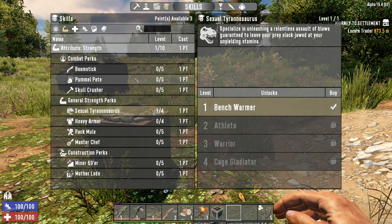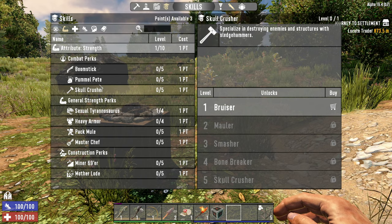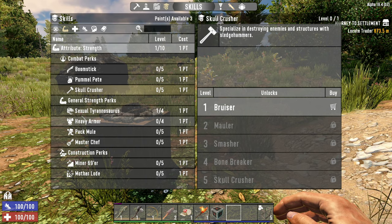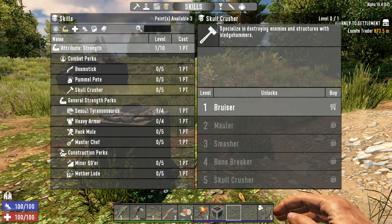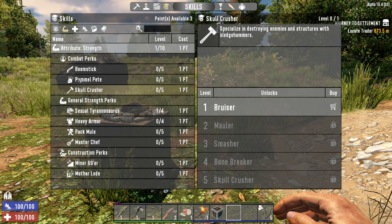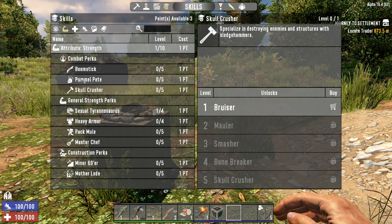Next, I would recommend either Pummel Pete or Skull Crusher. The reason I like these two is they're both really good melee weapons, but they're also in the Strength tree. As you need to level up your strength to further increase your Sexual Tyrannosaurus and take the mining perks and Master Chef and all these great perks in the Strength tree, I like to use one of these two melee weapons because it just synergizes with everything else you need to do.